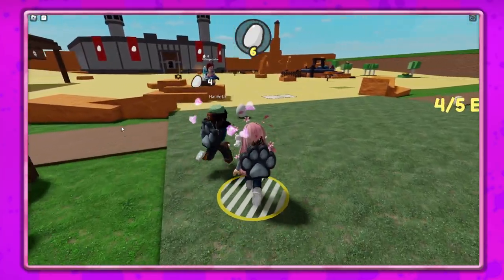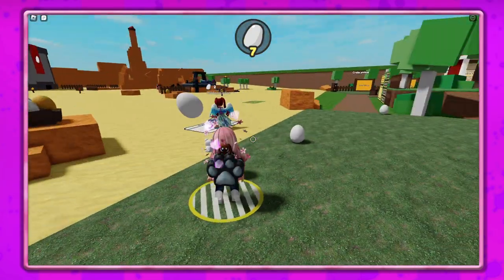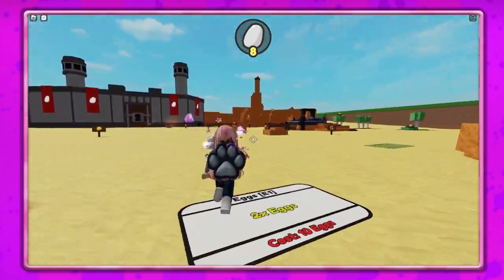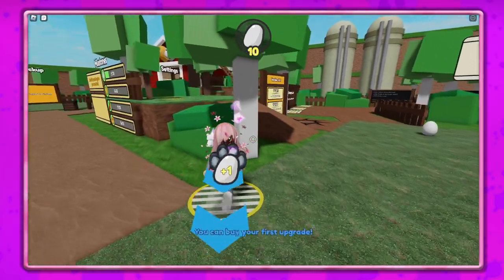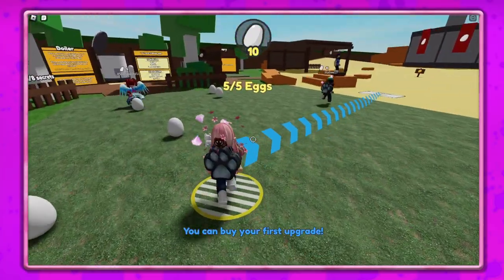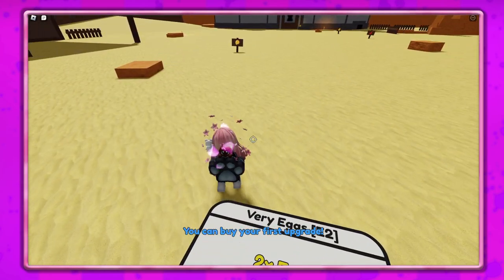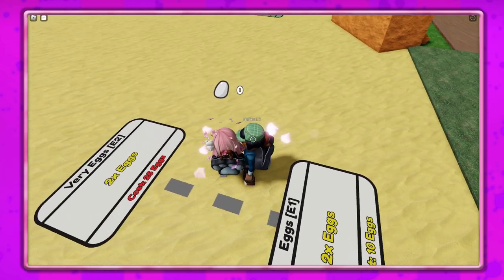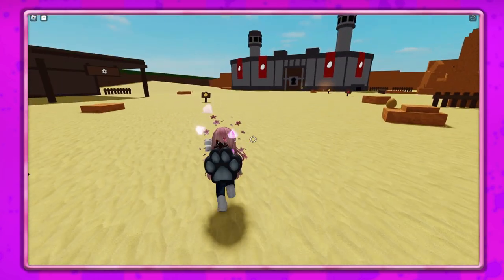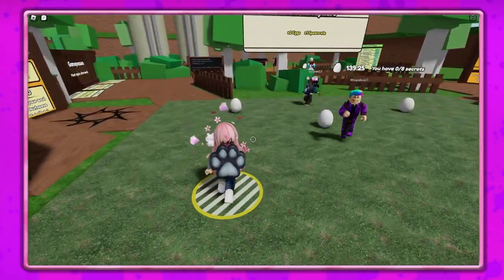I'm gonna hit shift because I like the lock. To get these eggs it costs 10 eggs, so we're gonna have to fight over all these eggs over here. Are our eggs individual? I think they might be individual. The next one costs 25 eggs — there's an egg over here with a thing.